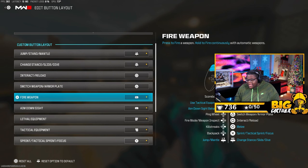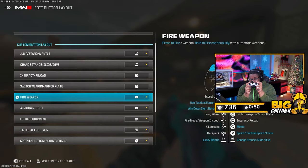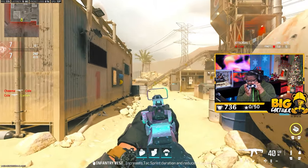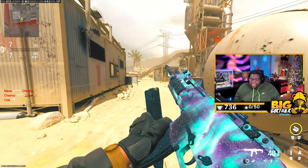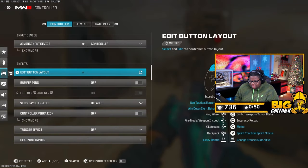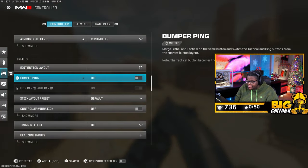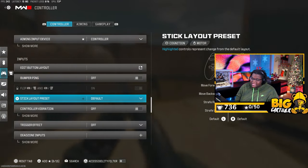Now for the other button layout settings: I use the top buttons instead of the bottom triggers, so I basically shoot with R1 and aim in with L1. I've been playing on PS3 since I really got into gaming, so that's just the best I've stuck with from PS3 all the way through PS4, PS5, and now PC.